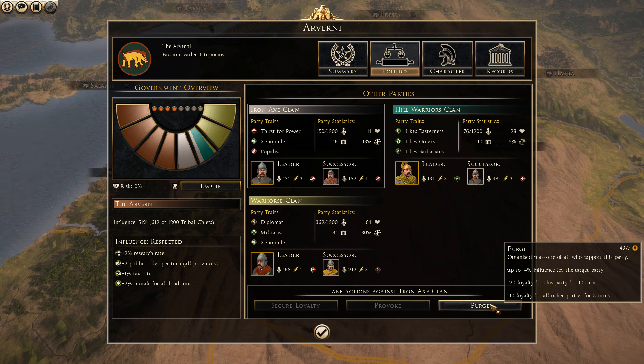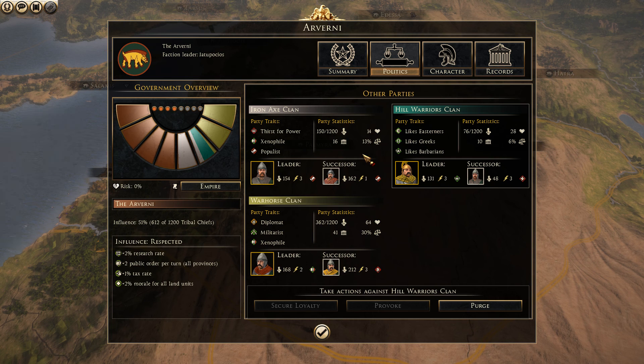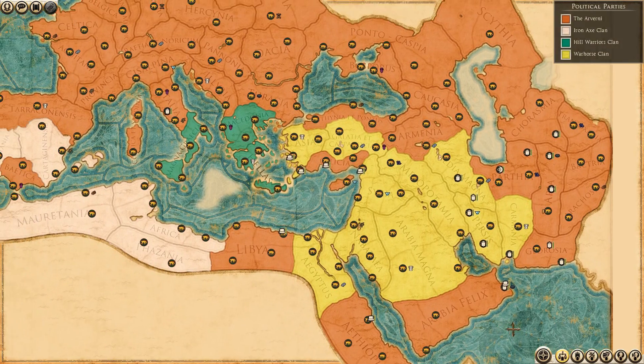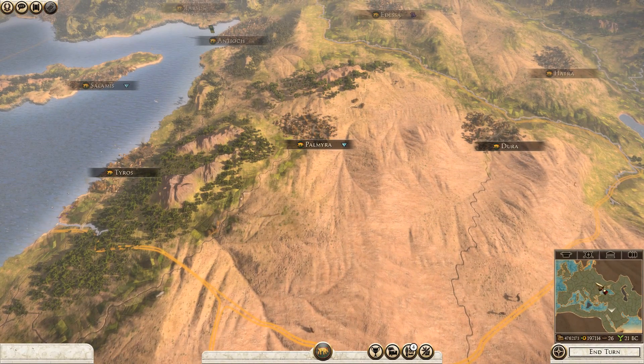What does Purge do? It decreases the loyalty of the party tremendously, so that will provoke them into a civil war going against the Empire, against you. This information will help you prep for it by moving your armies to the relevant territories.